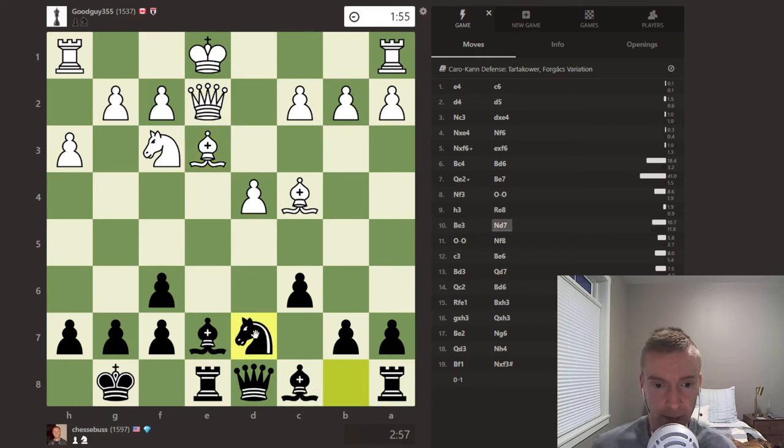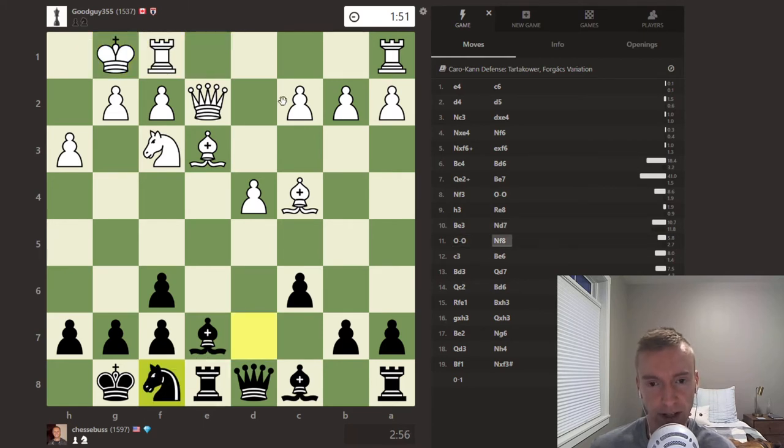This is another thing we recommend in the course: keep the c8 bishop back temporarily, and go knight d7 and knight f8. The knight will sit really nicely on f8, and then we can develop the light-square bishop. White castles, knight f8, c3 — strengthening the center so that the bishop is free to move — bishop to e6.